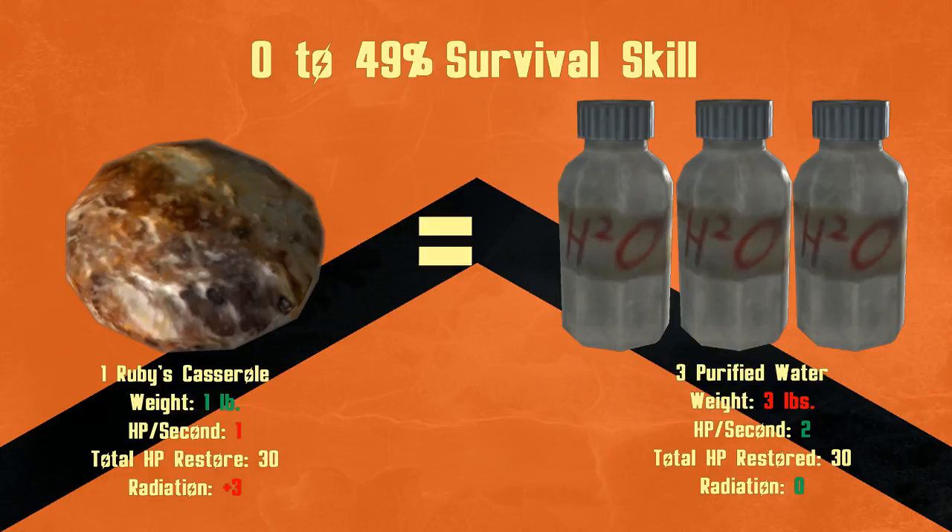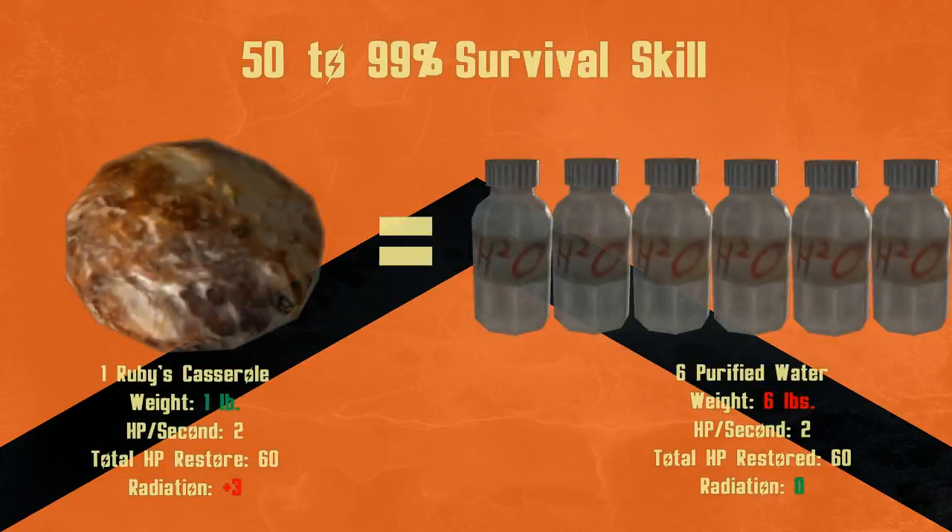That starts to change once you get more skill. Once you hit 50% survival skill, Ruby's Casserole starts healing 2 hit points per second, still for 30 seconds, and still for only the cost of 3 rads. It's finally on par for hit point recovery with Purified Water, but to get that same 60 hit points from water, you need to drink 6 of them — that's 5 extra pounds. With 6 casseroles at the same weight, you could heal 360 hit points instead of just 60, which is pretty impressive.